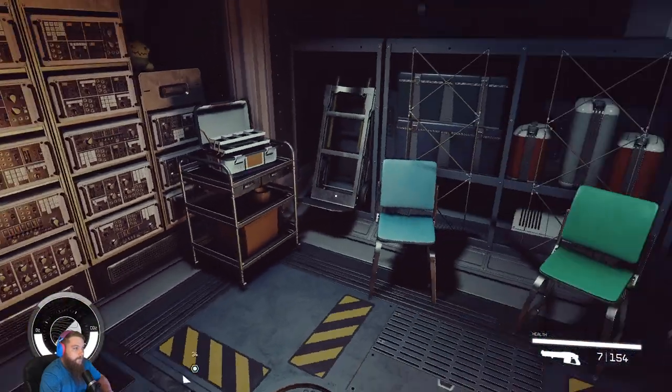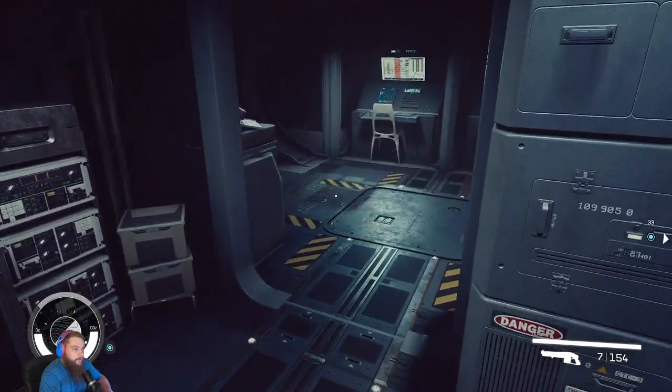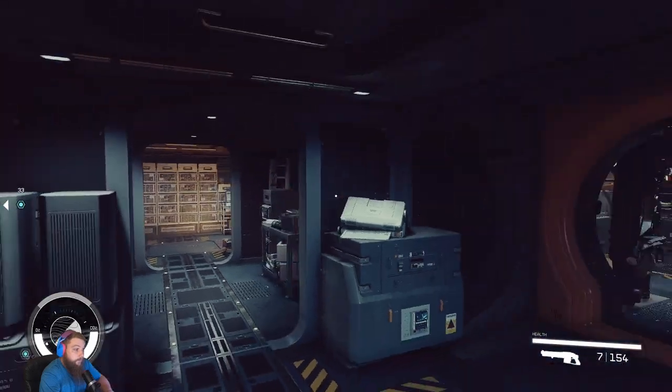Going left — here's another storage room with nothing in it, no boxes, just some chairs. We have random computer equipment right here, and another room with just random computer stuff and like a board. I mean, it's a cool-looking ship.